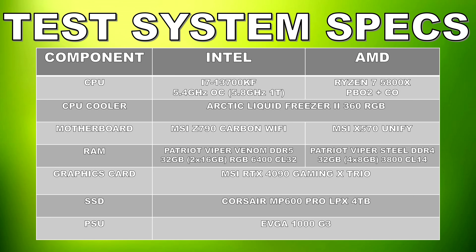Starting off with the AMD system: for our CPU we have the Ryzen 7 5800X, which I have overclocked and tuned using PBO2 and Curve Optimizer. It's paired with four 8GB sticks of Patriot Viper Steel DDR4 memory for a total of 32GB, running at 3800 megatransfer CL14. The CPU cooler is an Arctic Liquid Freezer 2 360 AIO, and the motherboard is an MSI X570 UniFi.